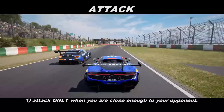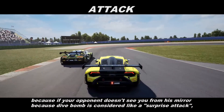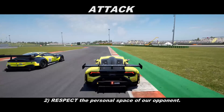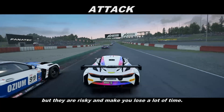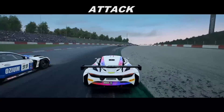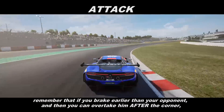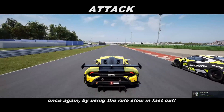A few but precise rules to remember on both attack and defense. When you attack, attack only when you're close enough to your opponent. Death bombs aren't forbidden, but I highly discourage them, because if your opponent doesn't see you from his mirror — since the bomb is considered a surprise attack — you'll both end in a contact and crash. Respect the personal space of your opponent. Try to avoid long battles — they're fun, but they're risky and make you lose a lot of time. So when you attack someone, try to finish the battle as fast as you can. Try to prefer the inside, and if you can't overtake before the corner under braking, remember that if you brake earlier than your opponent, you can overtake him after the corner — once again, by using slow in, fast out.